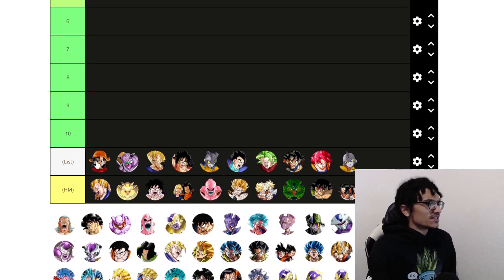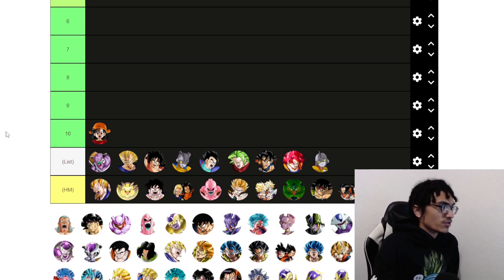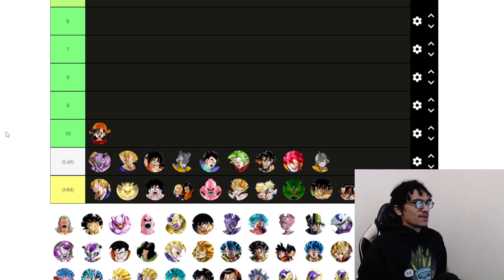Starting with number 10: Tech Pan. Tech Pan is the most damaging unit on this list. It's very easy — with her active skill and her ability to just shoot out super attacks that do stupid amounts of damage, Tech Pan is an absolute dynamo at 55%.